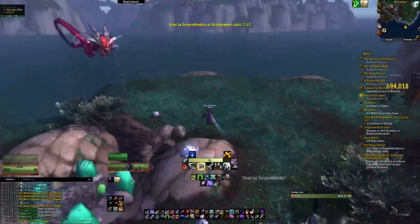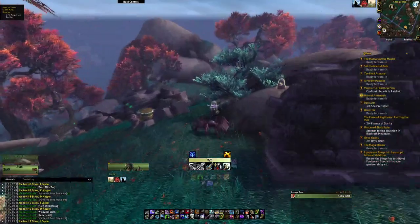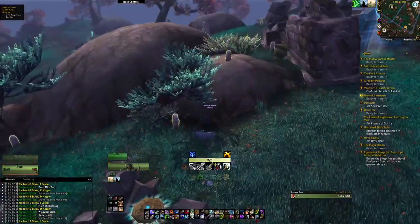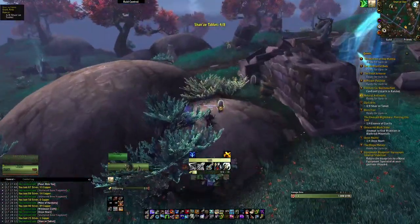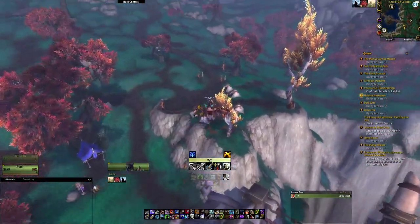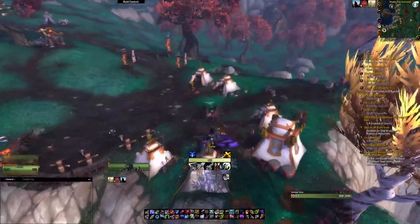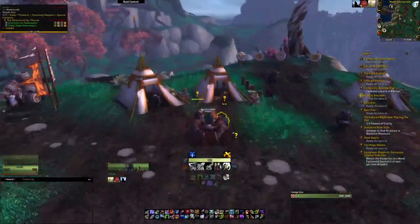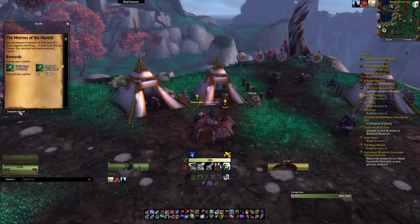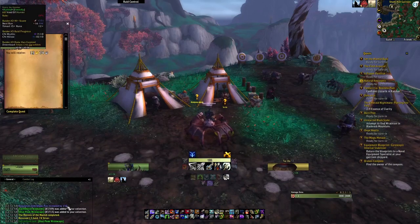Once you've completed the quests go ahead and head back over to turn the dailies in. One thing I realized after — if you bring a companion along with you they will also provide the follow-up quest, so you don't have to fly back and waste additional time. If you forgot to bring a companion, head back to Ban Bearheart and he's going to give you a follow-up quest. This follow-up quest will likely take you back to the island you were just on, but it's pretty simple and straightforward.